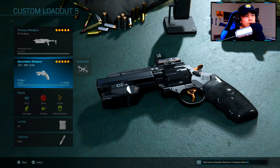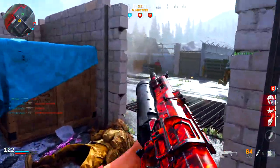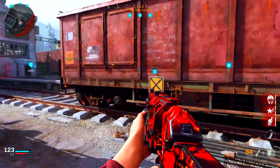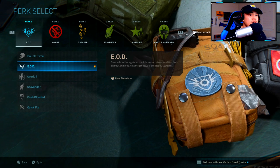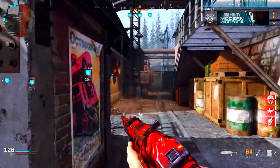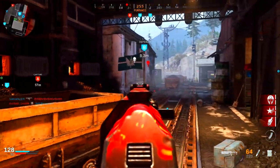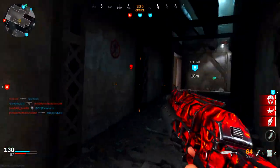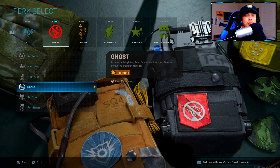For secondary, I don't really have a strong preference — use whatever you want. I rarely need it since the Bison carries so much ammo. For perk one, I'm using EOD. We've all died to claymores, proximity mines, and C4s — EOD lets you survive those situations and take less damage from explosives.